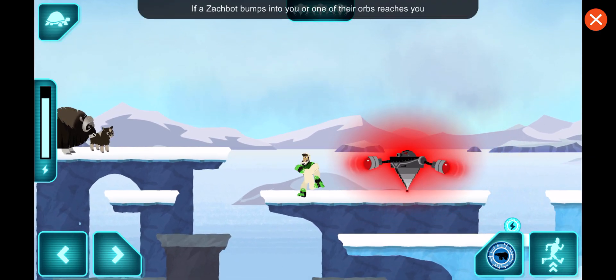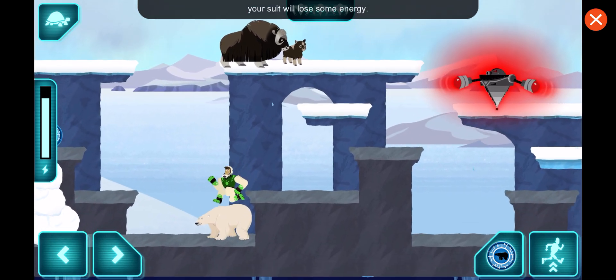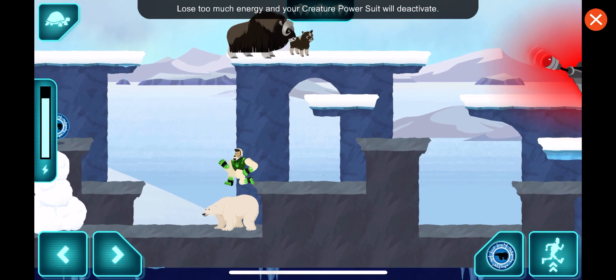Watch out! If a Zachbot bumps into you, or one of their orbs reaches you, your suit will lose some energy. Lose too much energy, and your creature power suit will deactivate.